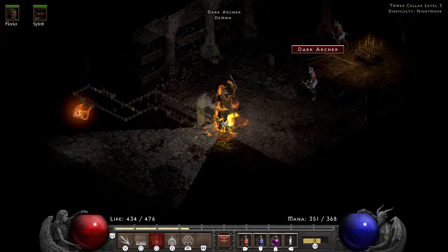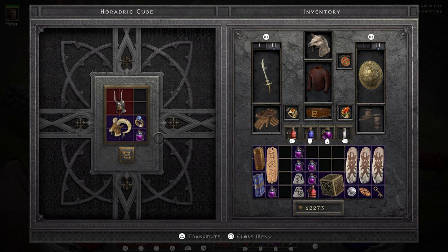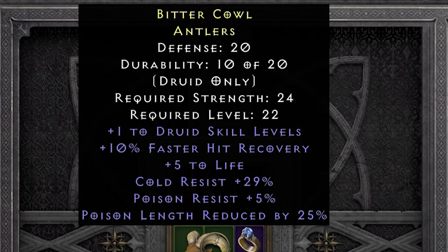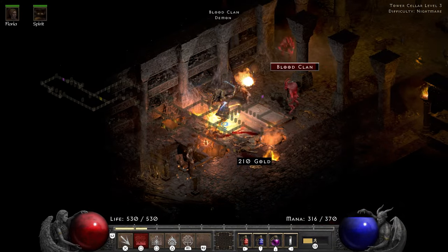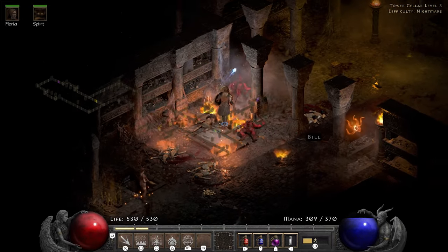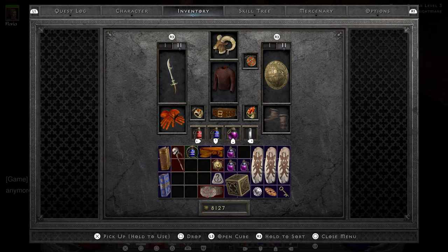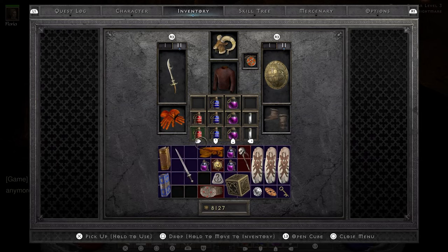During the Countess runs I open up a chest and about 3 million rares pop out. One of them is an amulet that turns out to be pretty good — wanted Druid skills, faster hit recovery, a bit of life, cold and poison resist. Seems like I don't need to make a Lore for myself anymore. The Countess drops me a Shael rune, and in the very next run a Devilkin drops me an Amn rune. Mere seconds later a 4 socket Broad Sword drops as well, so I don't have to use my Larzuk quest to get one.